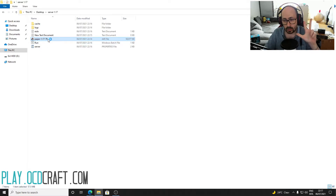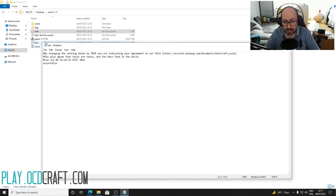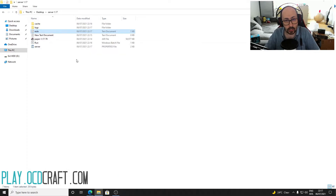It would create three more files. Right click on the eula.txt and click on edit. It will open a dialog box with a code written in it. Replace false with true and save the file.